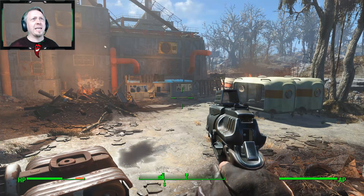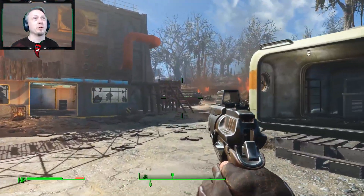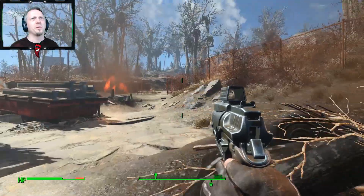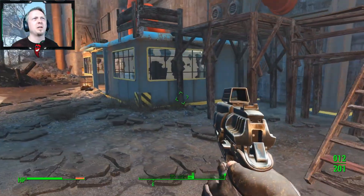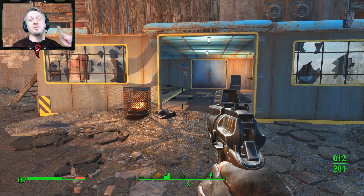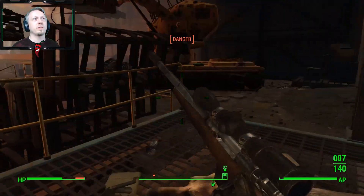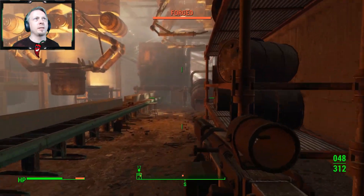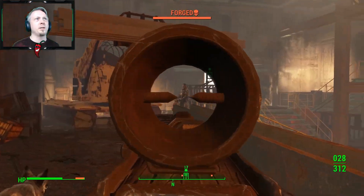It looks like this is the way in — that entrance right there. It doesn't seem to be like the Corvega Assembly Plant where there were all these different ways in. It looks like it's going to be accessible only from up there. So I need to go in here, but first I'm going to drop off some junk so I have more carrying capacity. We're inside the Saugus Ironworks — I'm just going to call it the Sausage Works.